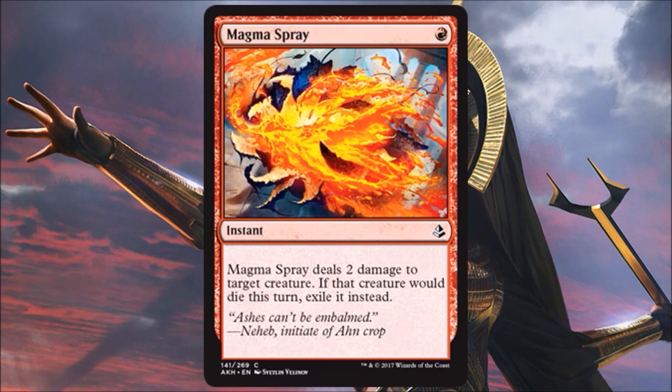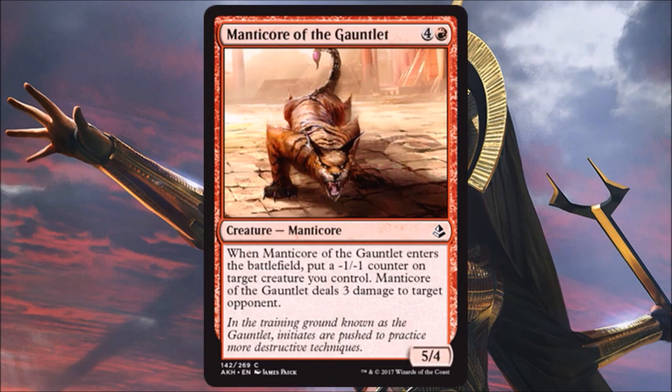Magma Spray is another good limited burn spell — one mana instant doing two damage to a creature, and if the creature dies, you exile it. So it gets around embalm and if embalm has a decent footprint in Standard, this could cross over into sideboard play. Manticore of the Gauntlets is a fine limited creature — it does three points of damage directly to your opponent when it enters the battlefield, which is nice. There are bounce spells in blue so you could potentially play it more than once. The minus one, minus one counter drawback isn't a deal-breaker — even as a 4/3 for five doing three damage, it's still economical in limited.